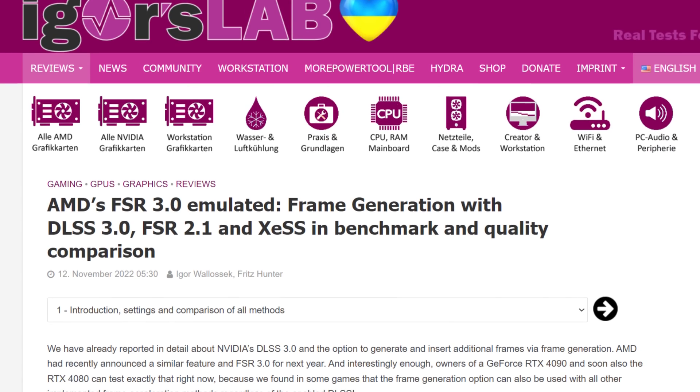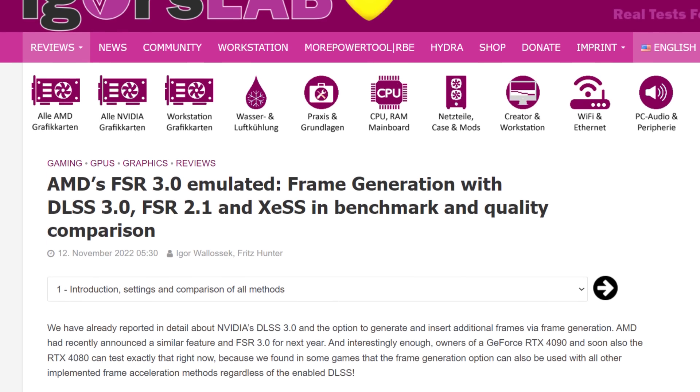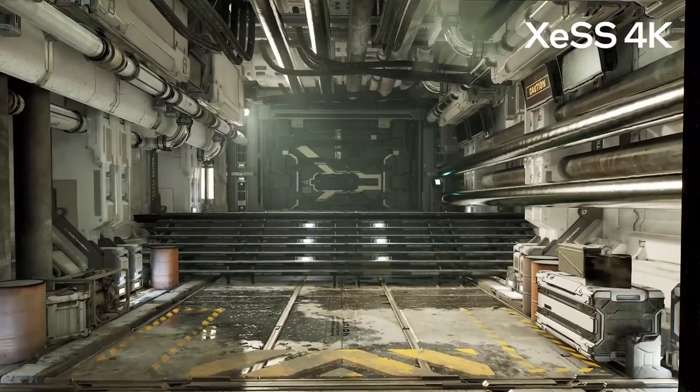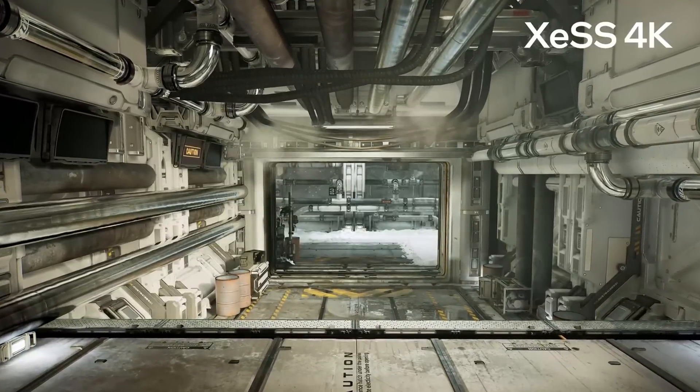From now on I think we should call the frame generation part of DLSS 'DLFG.' You can disable the original DLSS 2 and have DLFG on without the super sampling. It seems like NVIDIA hasn't locked it down as hard as we thought — Igor's Lab recently discovered and tested DLSS 3's frame generation, but instead of upscaling with DLSS 2, he tested it with AMD's technology FSR 2 and Intel's tech XeSS. That's because all of these upscaling solutions are available in one specific game: Spider-Man Miles Morales.